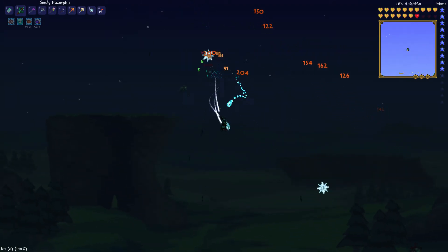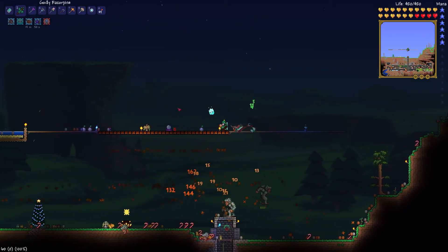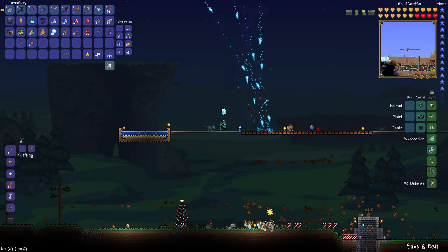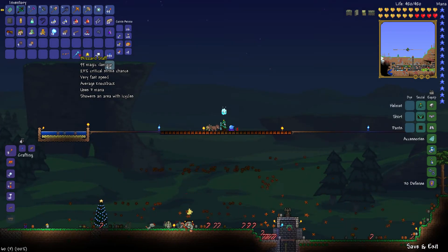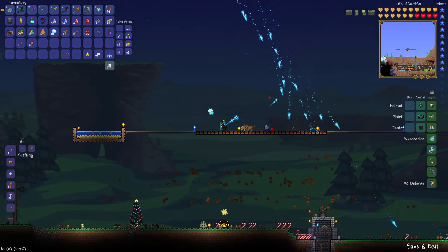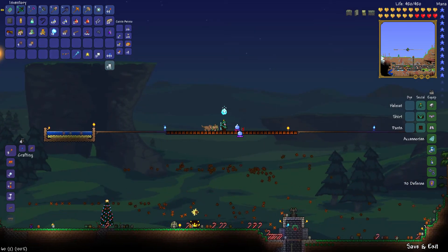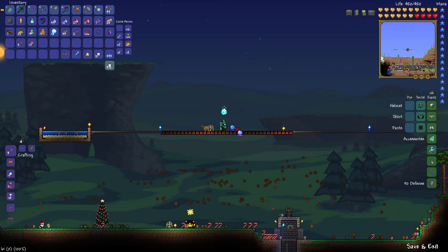Well, that went pretty well. We got what we needed. Blizzard Staff — 99 magic damage, very fast speed, 3 mana. Showers the area with icicles. As long as you hold down the left mouse button, this thing is just going to continually attack — oh, this is nice! Now I can see why this is a very powerful weapon. We can actually make it mythical, which gives it the strongest prefix for spell enchantments in the game. This is very powerful.